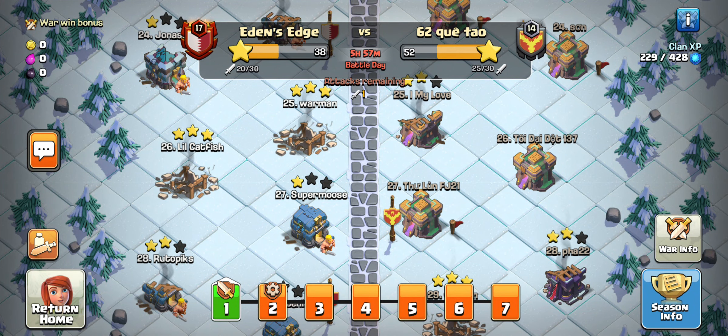What's up everybody? Peace to the day with you guys. Welcome back to the Town Hall 14 Let's Play series where we are in CWL Day 1, Eden's Edge vs. 62 Quanto. I'm probably butchering the name, I'm sorry.